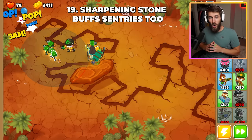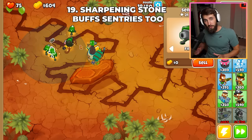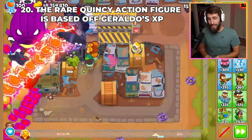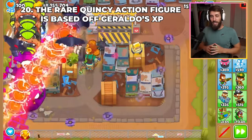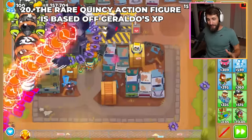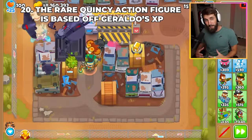If Sharpening Stone is given to an Engineer, all of its current and future sentries will receive the same buff. The rare Quincy action figure's price is based off of when Geraldo first unlocks it, so even if you get Geraldo to level 3 for the first time on round 157, the NFT will still be at its base cost.